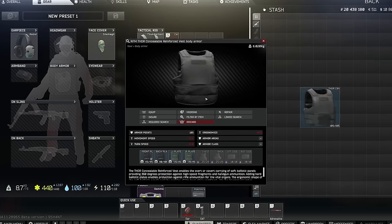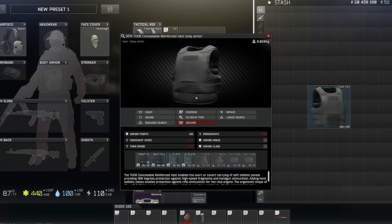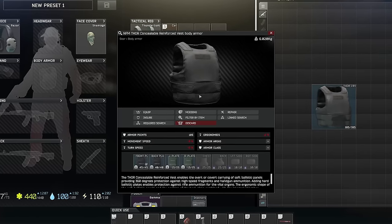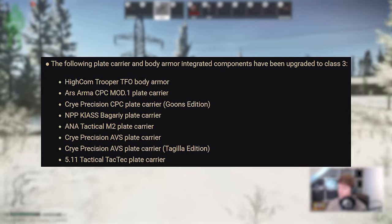The downside to the Thor is no special protection around the groin, and most noticeably no neck protection, which means you're a little vulnerable to catching random scav buckshots or 7.62 HP to the neck. As a PvP armour though it's very good, as most players will be using ammo that defeats class 3 soft anyway.